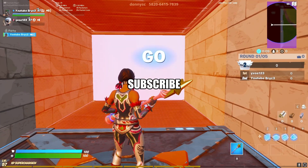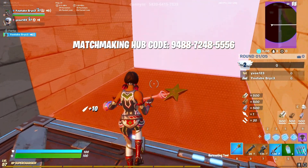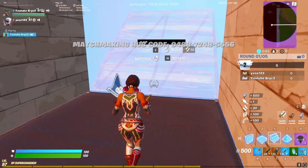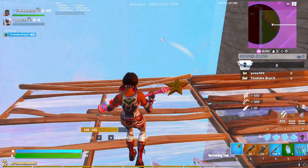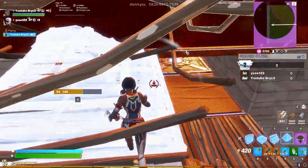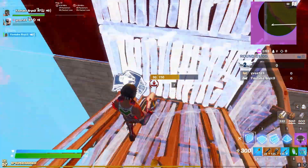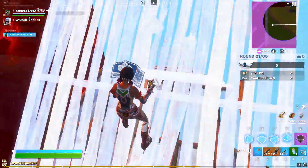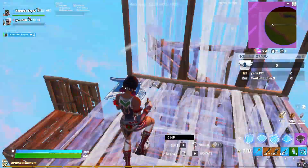What's up guys, so in this video we're going to be doing gameplay over the Dynamo skin with the Star Wand pickaxe. This skin is really try-hard and especially with the Star Wand — Star Wand is really try-hard too. So if you're thinking about getting this, I recommend it. If you want to use my support-a-creator code, it's nb3. It helps out a lot when people use it and I hope you guys enjoy the gameplay.